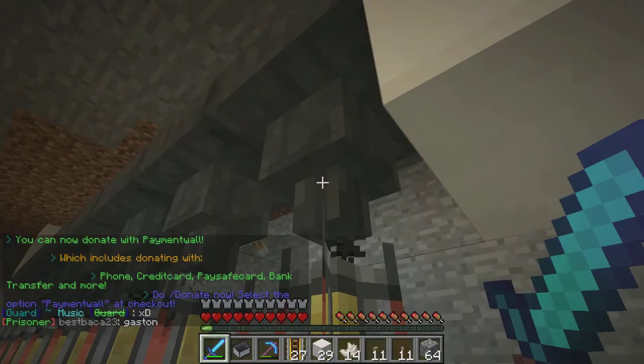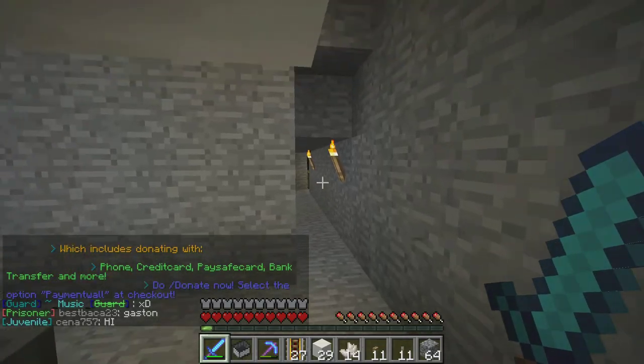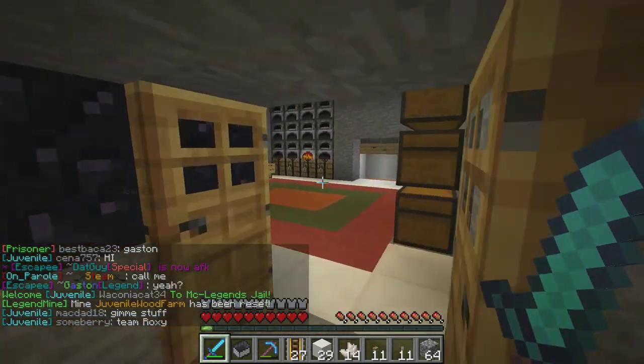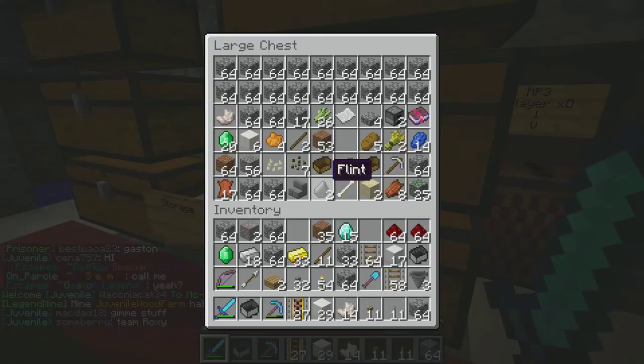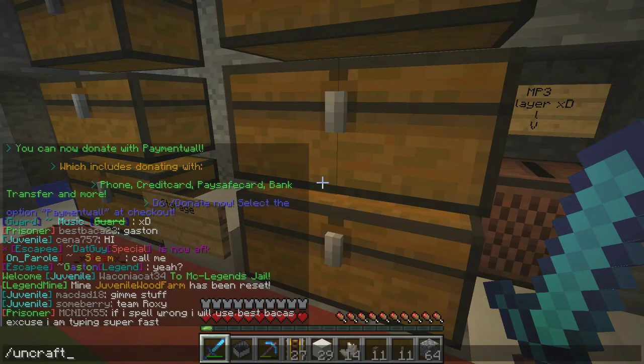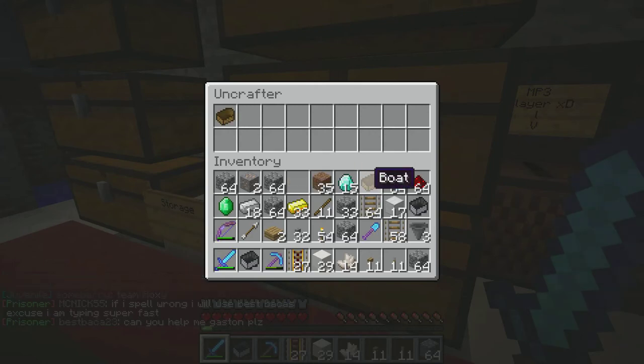This is a good start. I'm going to make it a chest cart though — I'm making this cart into a chest cart. So that I can put stuff into it and it'll put stuff into the hopper.